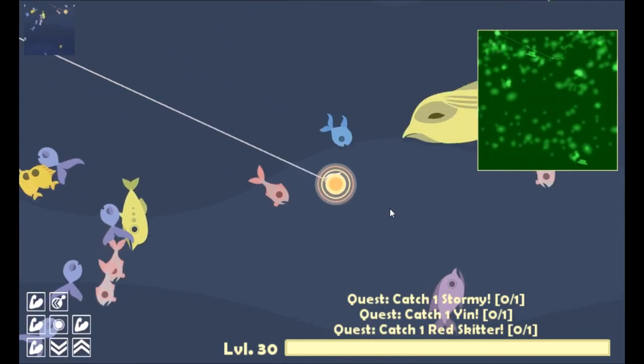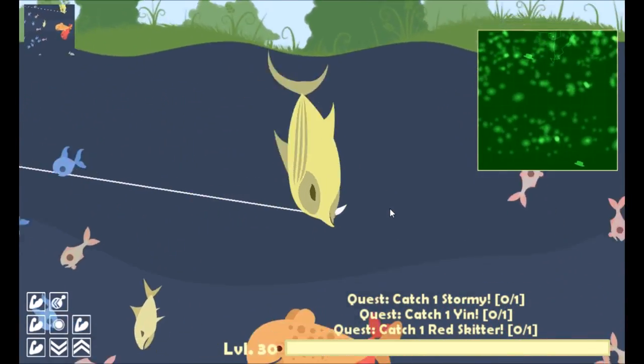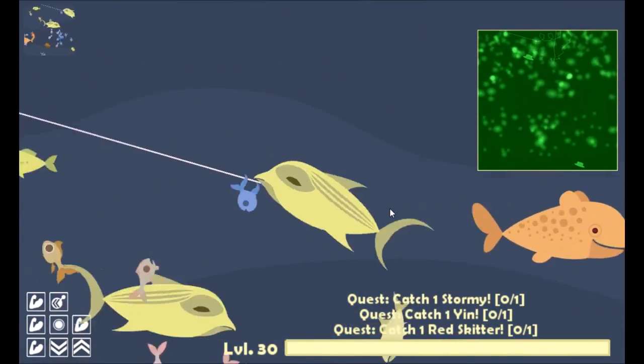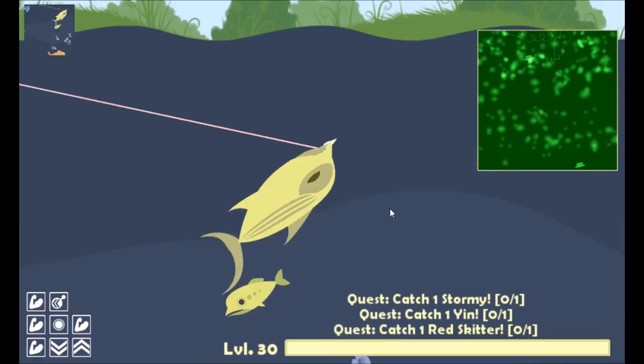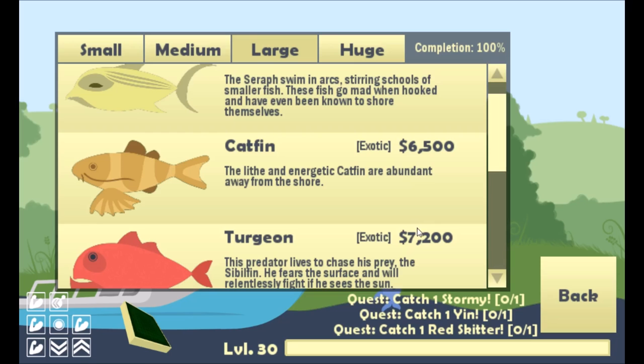The next fish is the seraph, and this fish is really annoying if you're not actually trying to catch it. It's really fast and it will attack your bait at random times. In order to catch it, it goes in a circular motion, so if you're having difficulty, just pull the line while it's going towards you and then let go while it's going away.